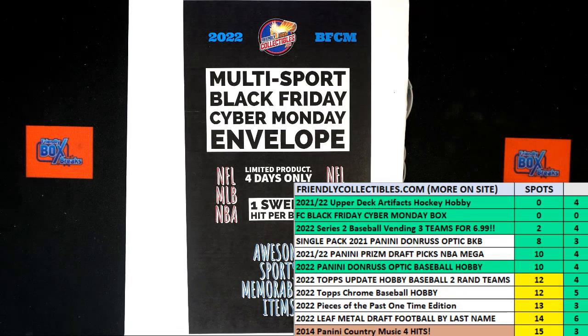Alright, here we go. This is a filler race for four spots in Friendly Collectibles Black Friday Cyber Monday. Envelope 113, this is Filler D. We got 30 seconds on the clock, five racers at the line. We are looking for first and second place in this race — first place will be getting three spots, second place will be getting one spot.